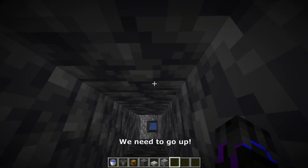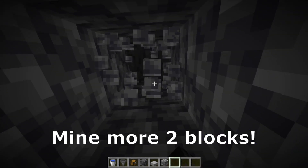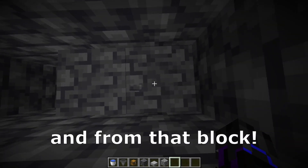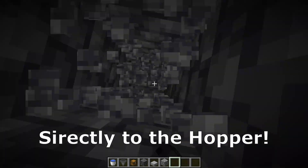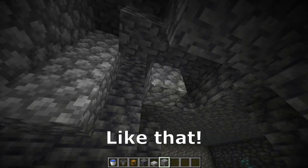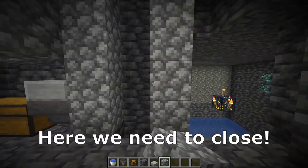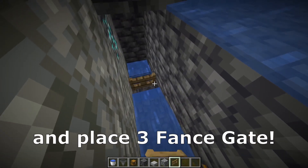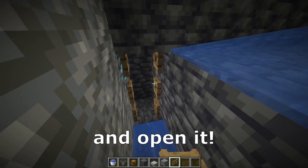Looking in that direction, we need to go up, mine more 2 blocks and 2 in that direction, go up here and from that block, we need to mine down directly to the hopper. We need some building blocks and place it like that. Here we need to close.